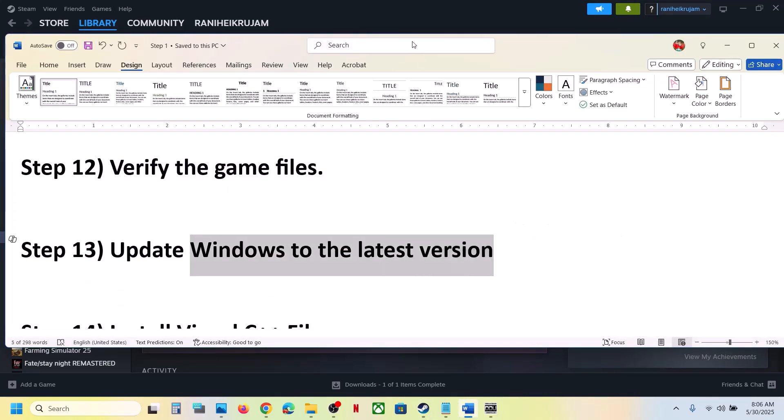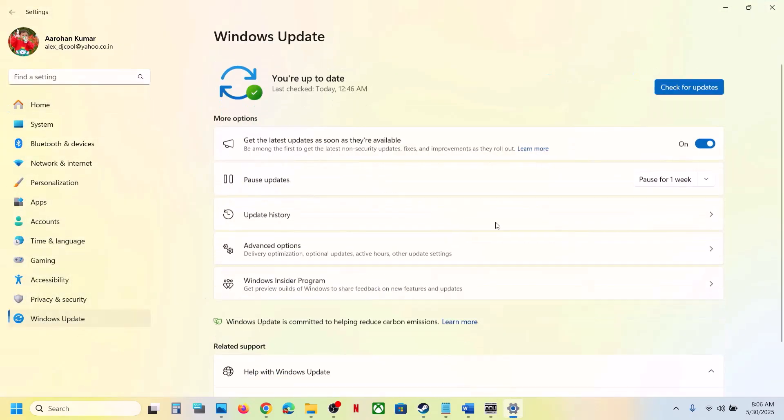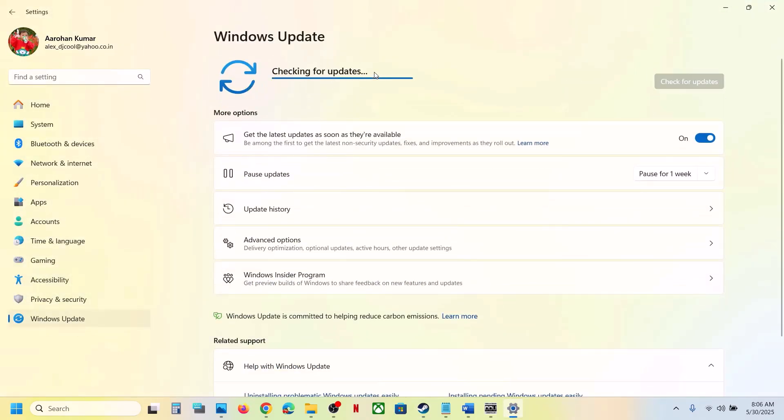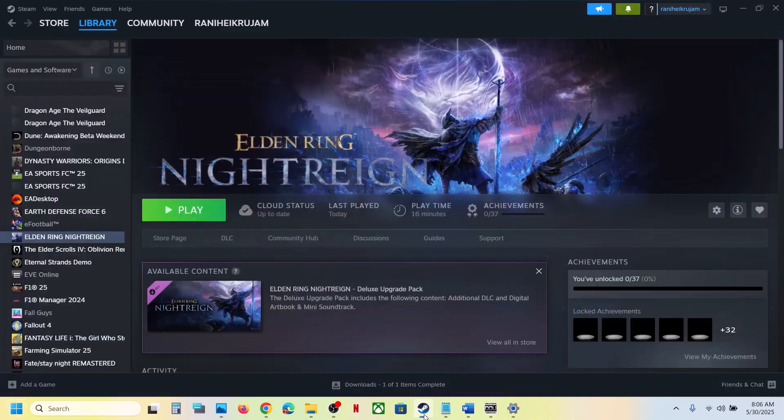The next step is to update Windows to the latest version. Go to Windows Update (or Update & Security), click Check for Updates, let all updates install, restart the computer, allow the updates to complete, and then launch the game.